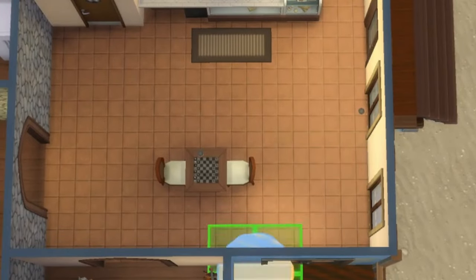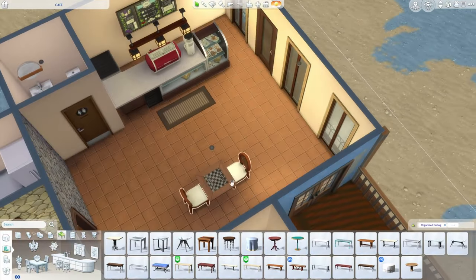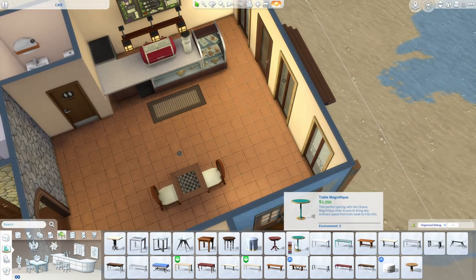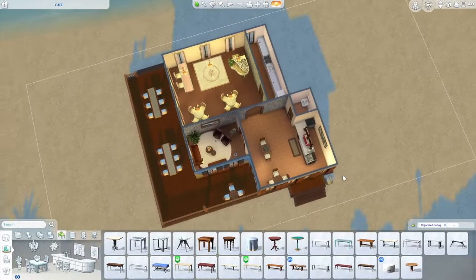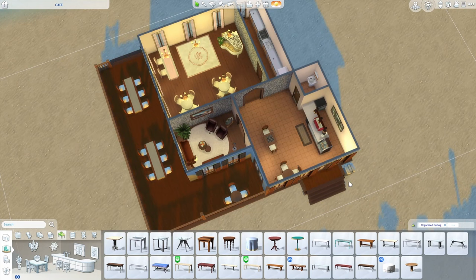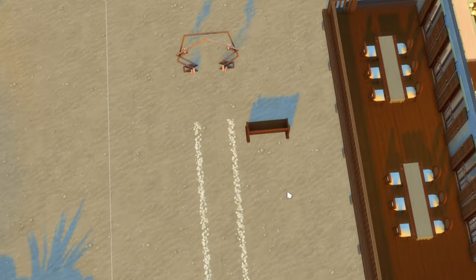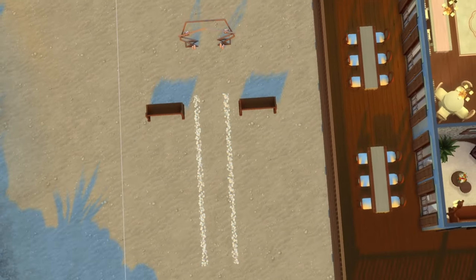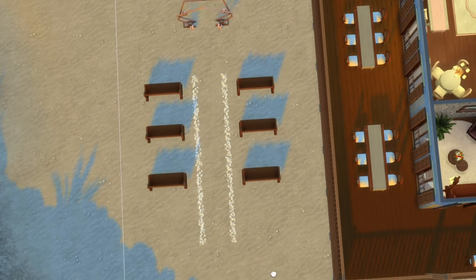I'll apply the same rules and swap out everything I possibly can for anything from the pack or base game that works and makes sense. I don't think either of these tables from My Wedding Stories would make a whole lot of sense for small indoor cafe tables, but if I can find a table that works with the chairs in wood tone and general style, that could work. This is a lot of seating, which gives your sims a greater chance of spreading out, but if you tend to use cafes as more of a place for social gatherings, a setup like this with a lot of seats would probably serve you quite well. And as a rule of thumb, if there's space anywhere, just throw down a wedding arch — they're just so handy for when you suddenly need to get married.